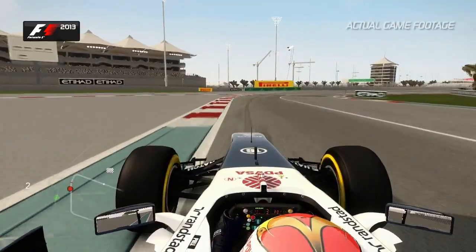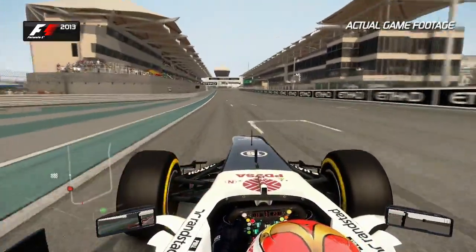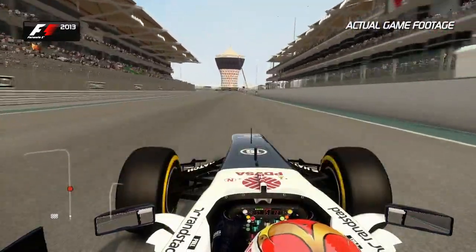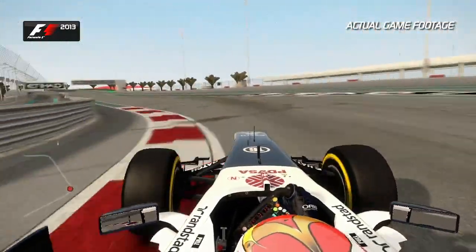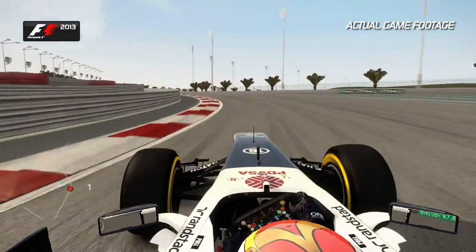This is the lap of the Abu Dhabi circuit. On the approach to the final corner, make sure you slow it all down and get a nice straight exit. That brings you on to the start-finish straight. Now feed the car over to the right-hand side into Turn 1. Down through the gears into 2nd. Watch out for the exit curb — don't take too much of that. The AstroTurf is waiting for you on the outside.